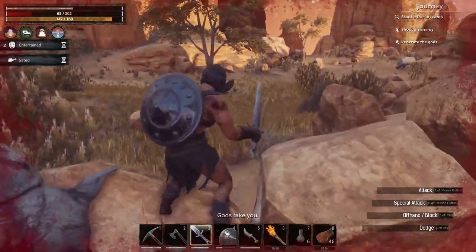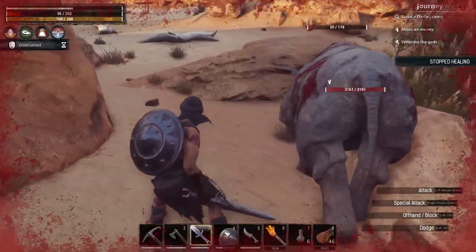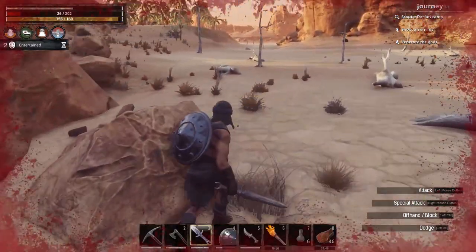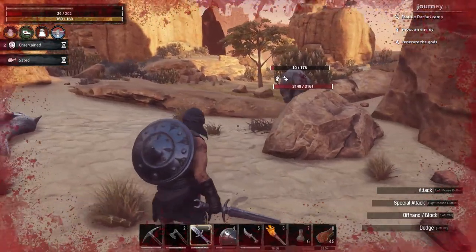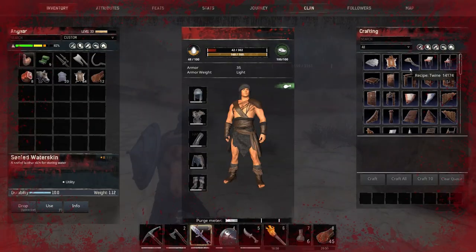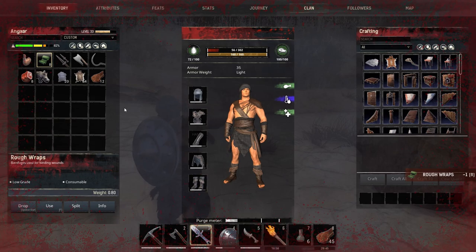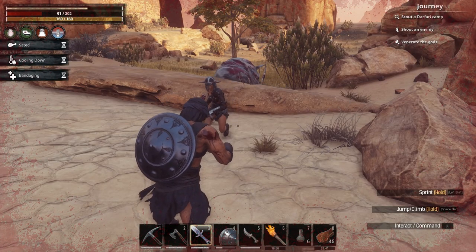This is bad — I'm bleeding. Bandage to stop the bleeding — look at that, 36 health left. Get that thing down. Take a drink of water and then use another bandage. That was close.